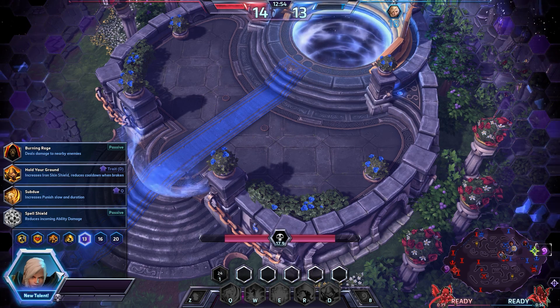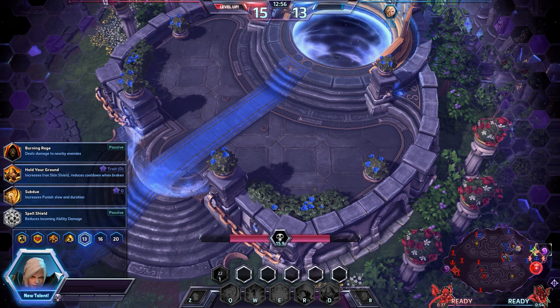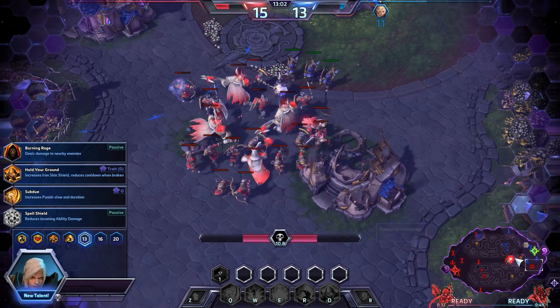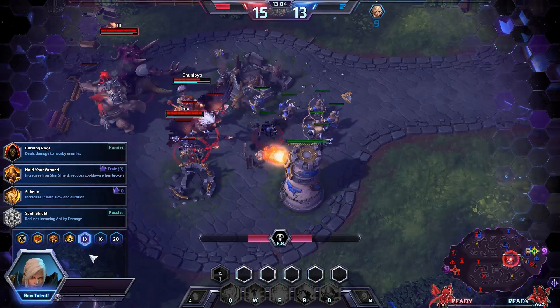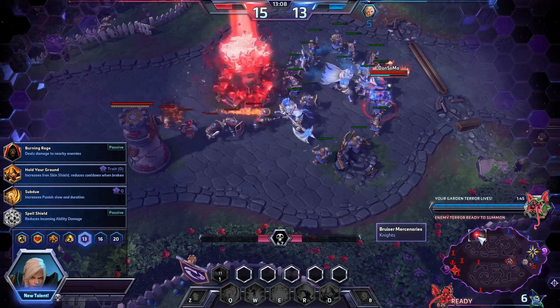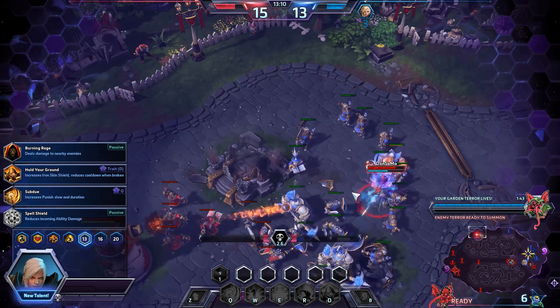That was quite a wombo combo by accident from the enemy team. I don't think they planned that. We lose a keep on the bottom lane, a really big mercenary push on our core, and we lose the fort in the middle. Now the enemy team doesn't even need the Garden Terror — it's not a dragon knight, how dare you. At least we kill a fort on the top lane so that feels good.